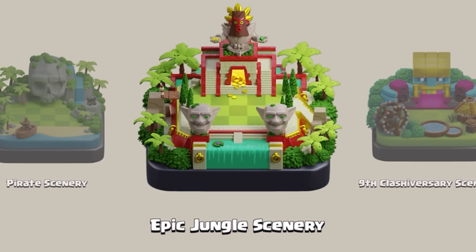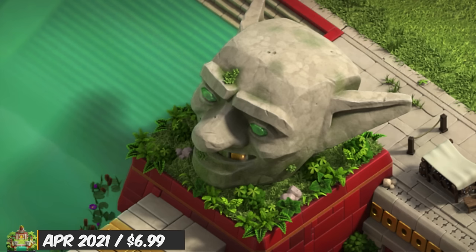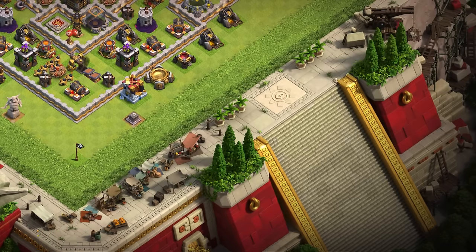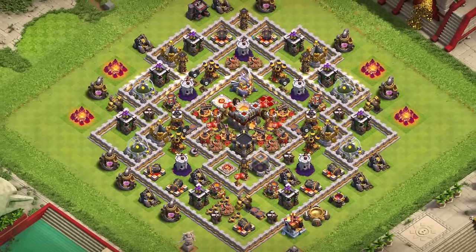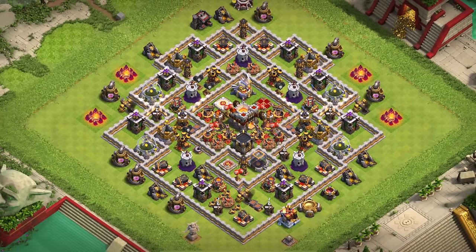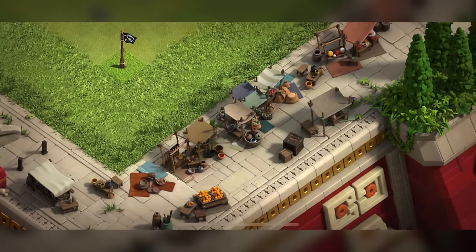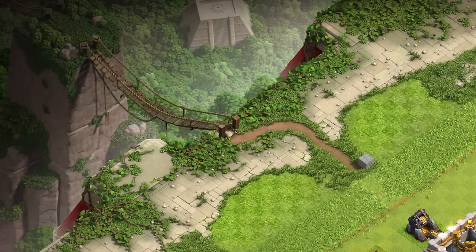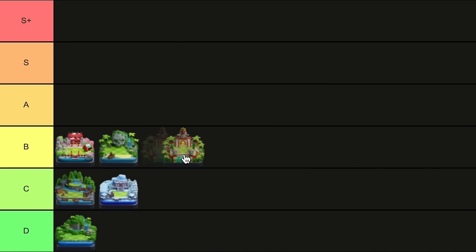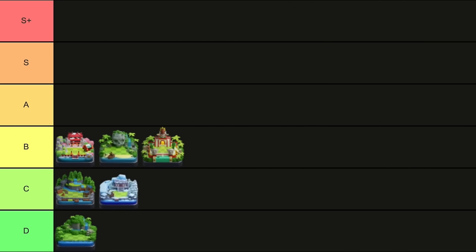Epic Jungle Scenery: This scenery makes me feel like I'm in the most important part of the jungle, with all the gold laying around, big statues, my own canal, the tall stairs from Kung Fu Panda. The scenery does live up to its name. It did finally get some new sounds and music. But there's so much empty space — all of the main details are on the right side and the rest is just the environment. In terms of the higher tiers, I felt like there was more to be desired here. This is like B tier.